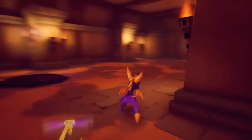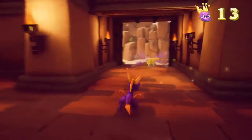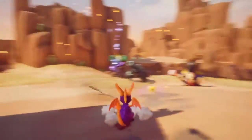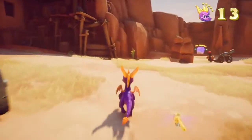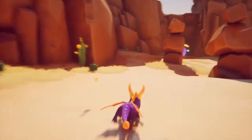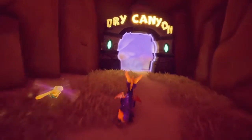Off to find the portal. Defeat an enemy and you get the orbs. Red enemies are the standard, blue ones use memory cannons. We won't be bothering with the two cannon bears over there. Off we go to the Dry Canyon level.